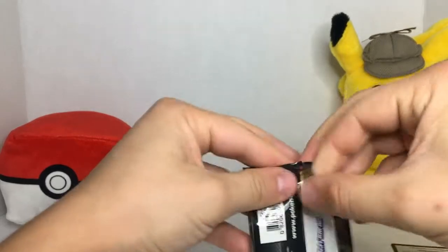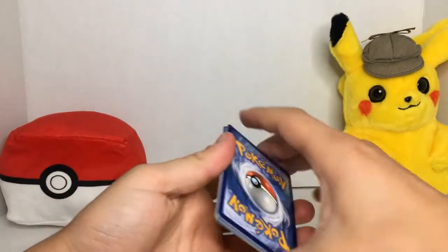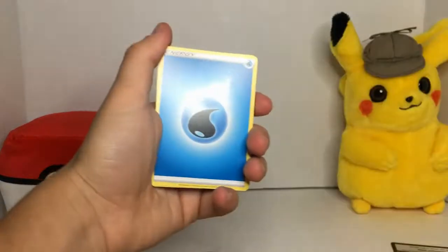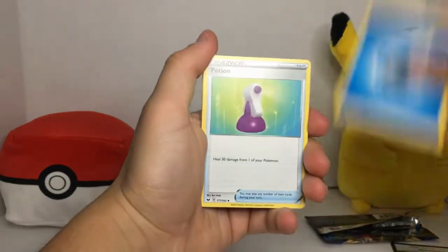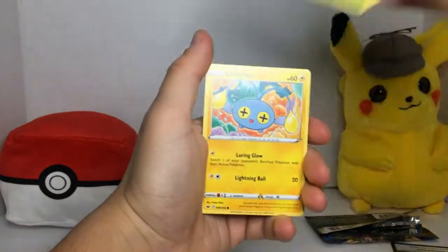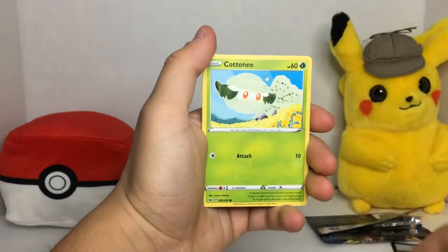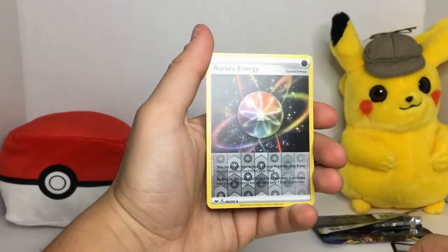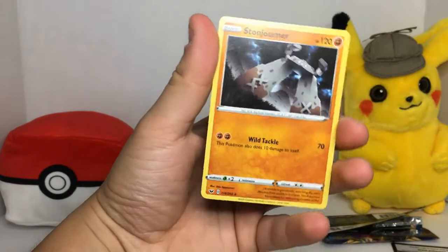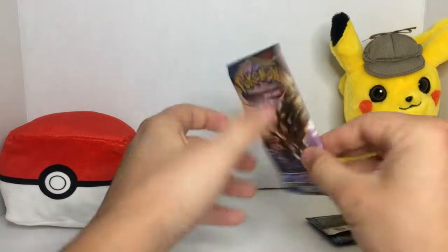I like to open packs when they're stiff and hard — I feel like they have something valuable in there, and that's what we look for, right? The shiny Pokémon. All right, what is it? We got: potion, Raidon, Doscinchou, Crabby, Chinchou, Galarian Ponyta, Cottonee, Aurora Energy for the reverse, and a non-holo. Starting off rough, but that always happens.